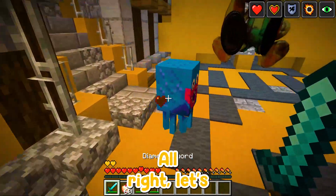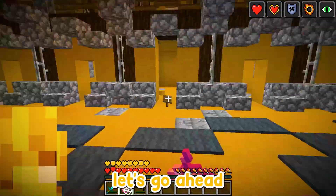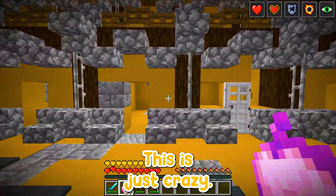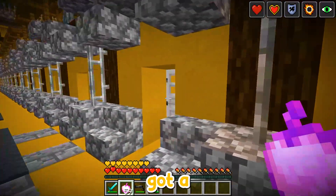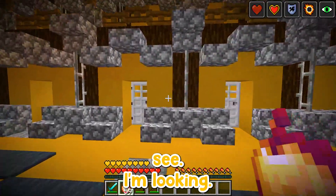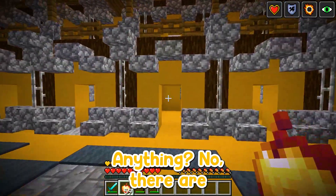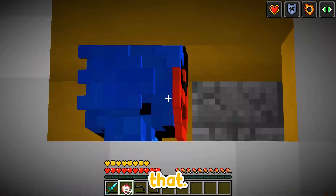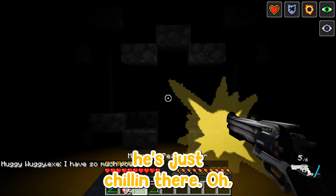Let's see what we got in the other prisons — this is just crazy, the craziest secret base I've ever been inside. We've got a prison area, so much different stuff. I'm looking and not seeing anything — so many are empty. Well, I was wrong, they're not all empty — Huggy Wuggy's just chilling there!